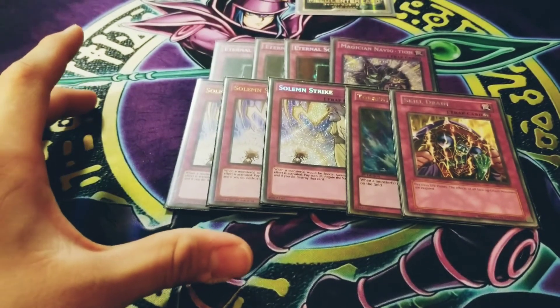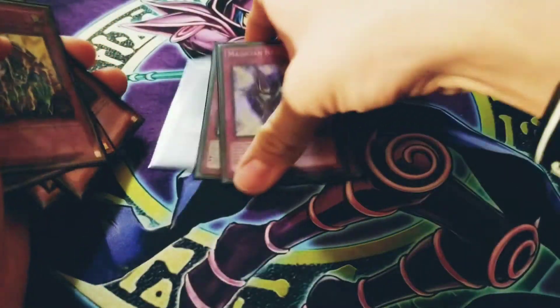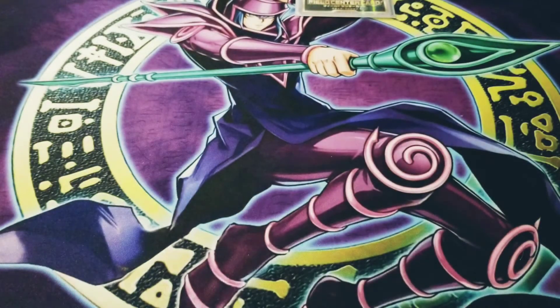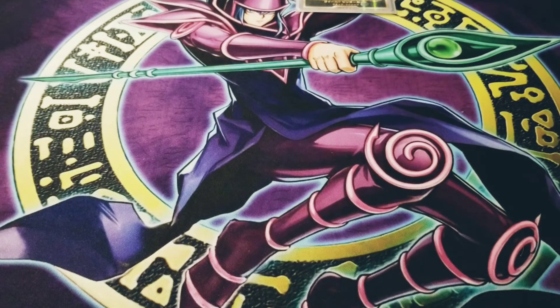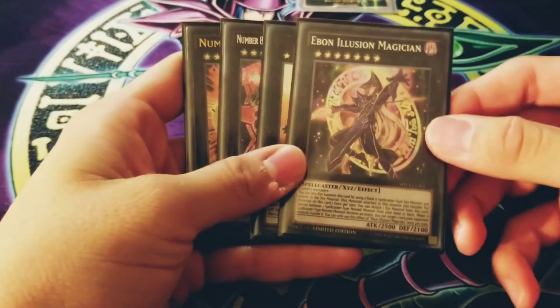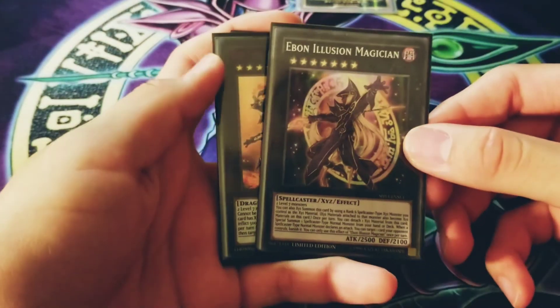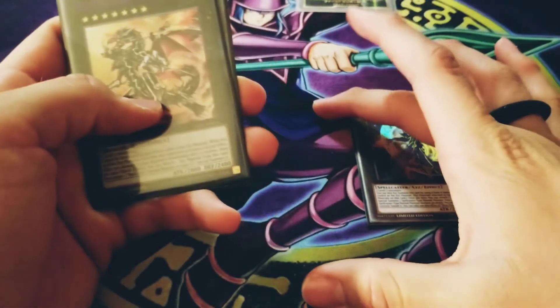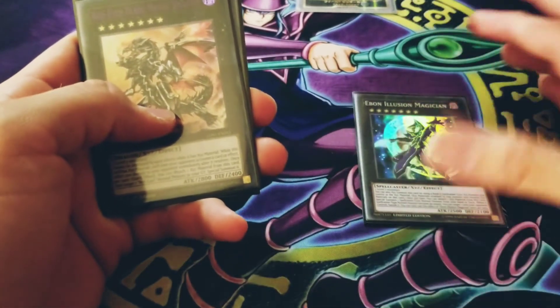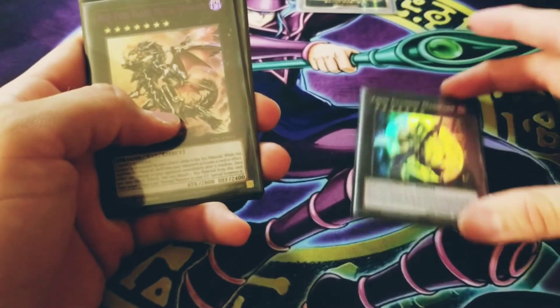That's it for traps — nine traps in total. So nine traps, 18 spells, and 13 monsters. Now let's get to the extra deck. This is my first time ever making a Dark Magician deck profile and I've really been wanting to make one for so long. Going to my XYZ monsters first — I run Ebon Illusion Magician. When your Dark Magician attacks, you declare and get to banish a card on field, then attack with him, and if you use Circle to bring back a Dark Magician you get another banish — that's two banishes and two attacks.